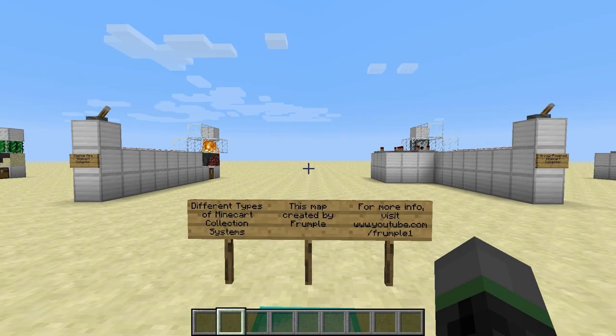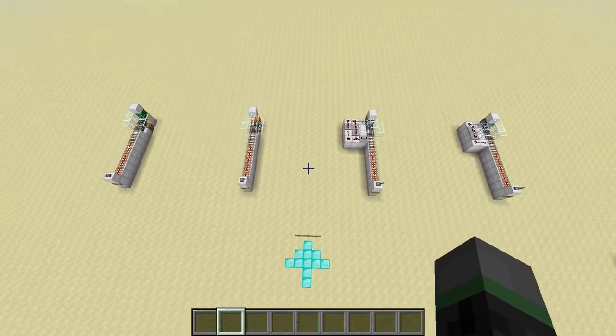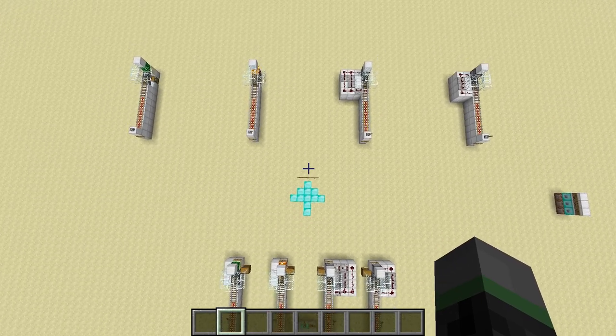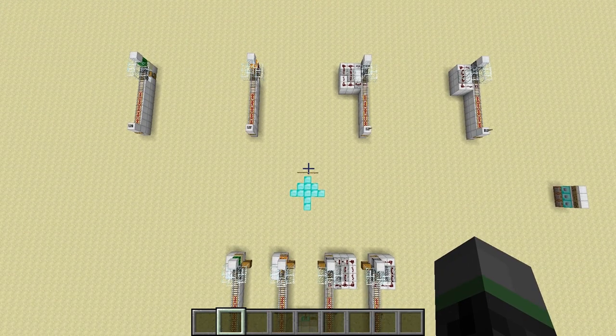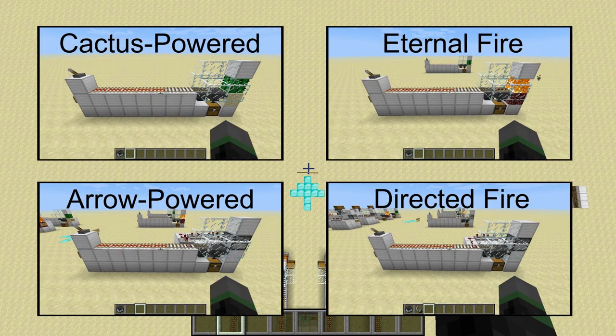Hey everyone! I've started playing around with the latest Minecraft 1.5 snapshots that have been coming out recently, and I wanted to explore the mechanics around converting a minecart into an item drop, such that it can be collected into a hopper. I haven't seen too much information out there about these so-called minecart collectors, so I decided to create this video to show you the different kinds of minecart collector designs that are available out there, and the various pros and cons of each design.